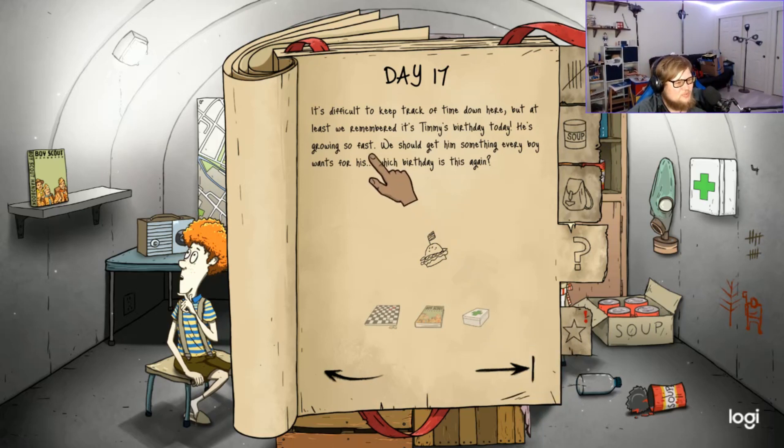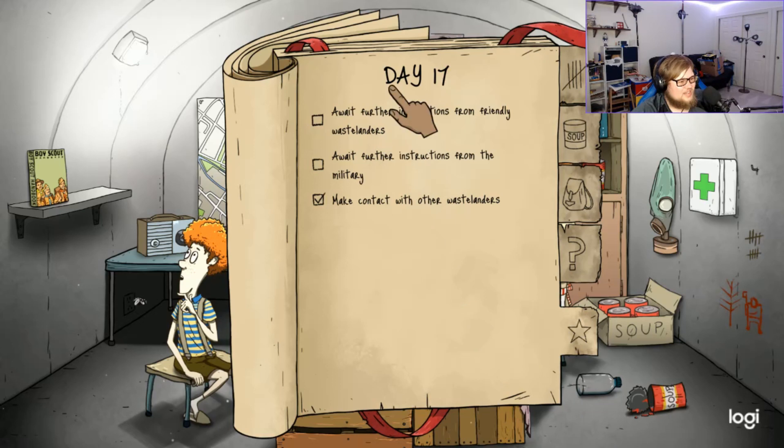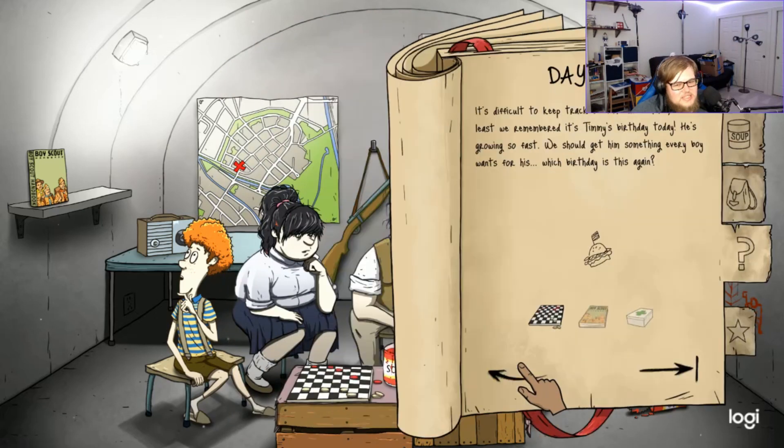Ted is hungry and tired, Mary Jane is tired — Ted gets food and water, everyone gets some food. We're fully freshly stocked and need to prepare another exploration. It's difficult to keep track of time down here but at least we remembered it's Timmy's birthday today — he's growing so fast. We should get him something every boy wants. Let's get him some checkers. Day 18.